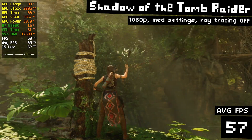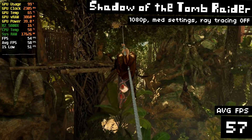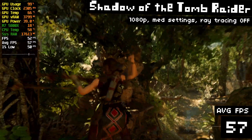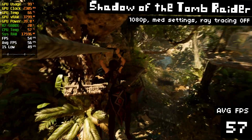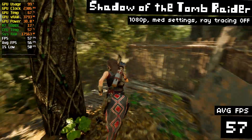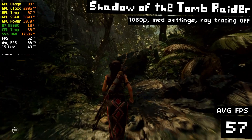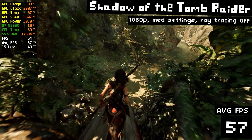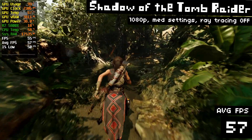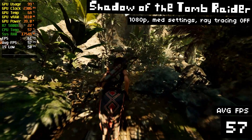Shadow of the Tomb Raider is very well optimized, so it runs great on a wide variety of hardware, and it looks freaking amazing. Let's start off easy and go with 1080p medium settings with no ray tracing, just to see how it does as a baseline. And it does amazing — 57 FPS. That's more than playable. This game ran at like 30 FPS on console, so getting almost 60 FPS on a $160 GPU is a really solid value.